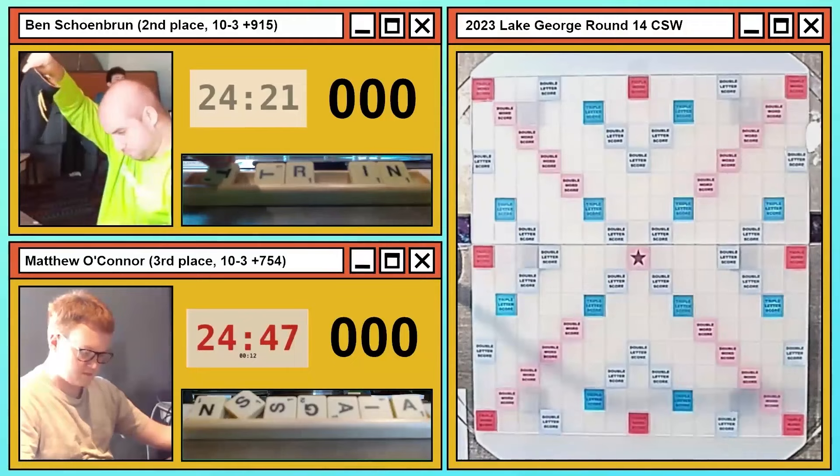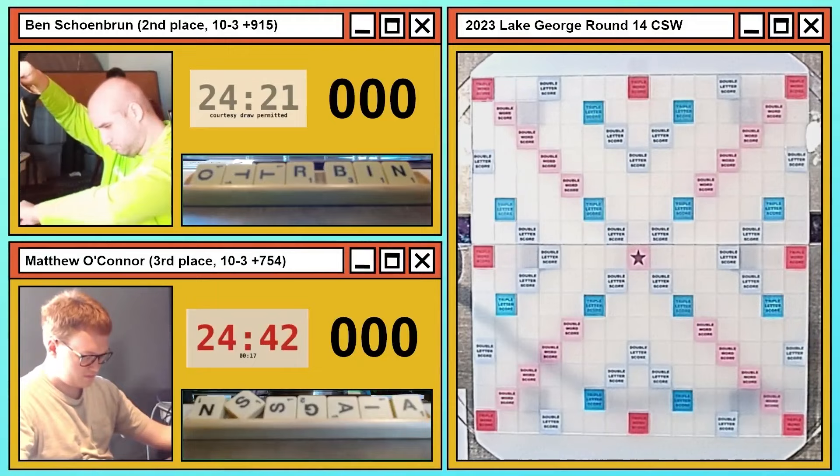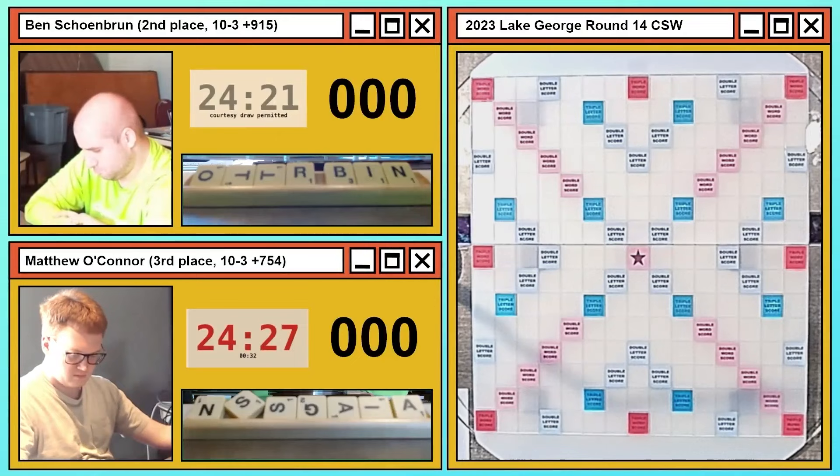Matthew has an interesting choice now — A, A, G, I, N, S, S on his rack, and he's also invoking Benji mode. After an exchange three, if your opponent wants to hold four tiles, INRT is actually a lower-end outcome — you expect things like EIRT fairly often, AERT, or a blank or an S. So if you're Matthew, you don't want to give many floaters. You assume your opponent is close to bingo range. I think we're going to see an exchange of an A here.